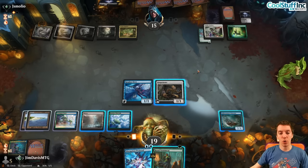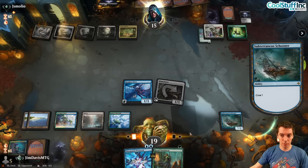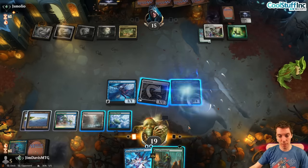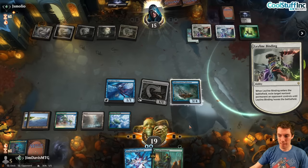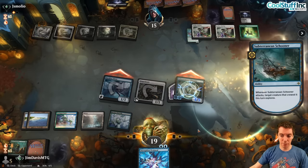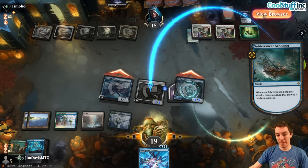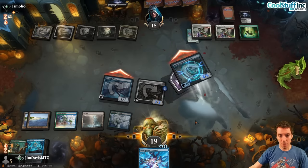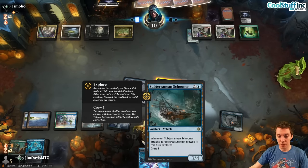Spelunking — it's fine. Untap, draw Royal Treatment — pretty good draw actually. I have a counterspell and Treatment up. Play this for four as a Cancel — combat, another Binding, sure. Royal Treatment — it'll fall off but still worth it. Attack for five, explore, Glyph stays. I get to make a Mite so it's really good, keep it on top. Get in for a bunch — put the Glyph on the Schooner, it'll be a 5/5 that still triggers.